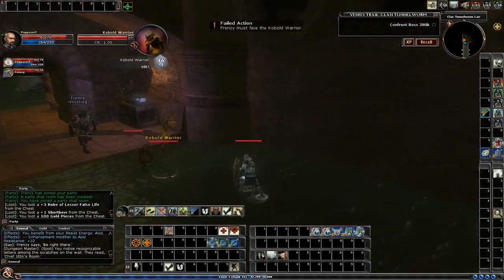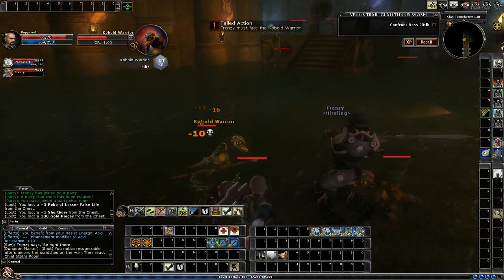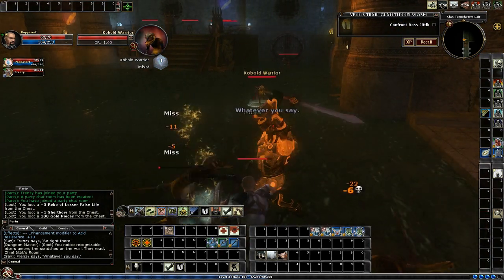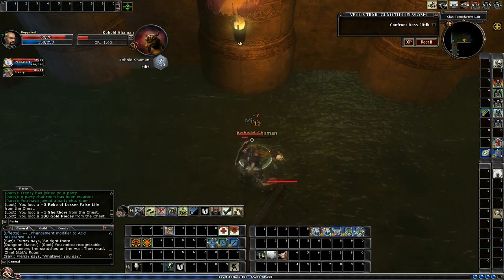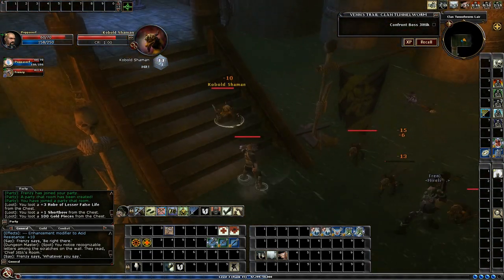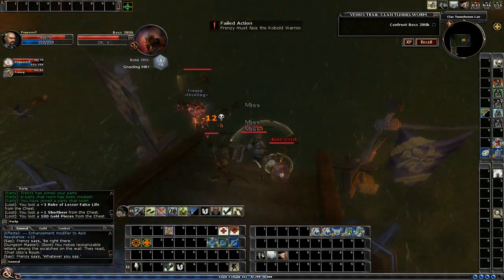You get a pre-fight with four guards. Here they come. Two shamans to take care of first — there's the other one. And that's it. Once you take out the shamans, easy fight.